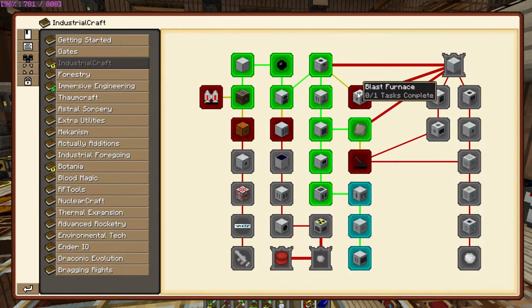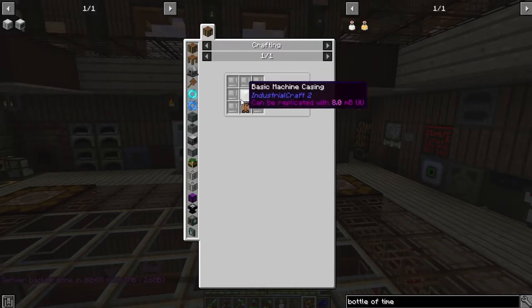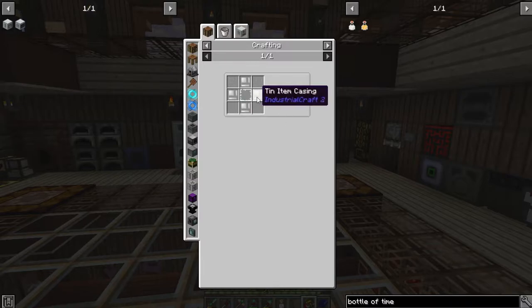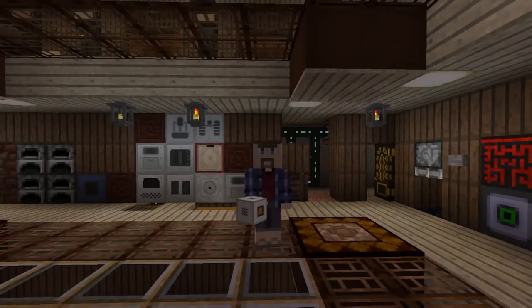To get to the thermal centrifuge we have to make the blast furnace, the electric heater, and universal fuel fluid cells. Most of these are pretty simple — just really basic stuff. The electric heater is pretty much the same thing but includes a battery, which is also simple. The universal fuel cell is just tin and glass. Let me go make those real fast.